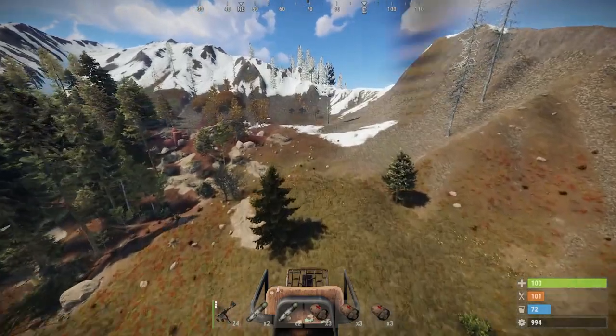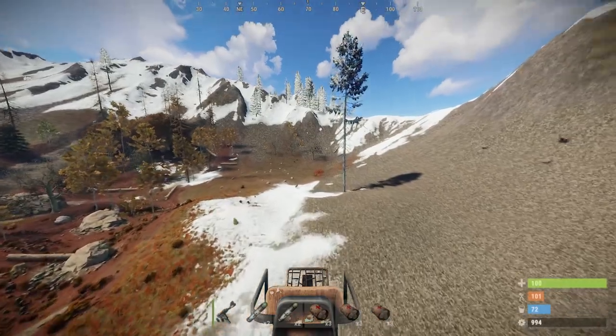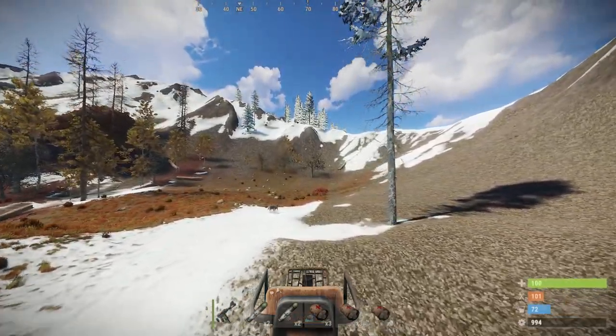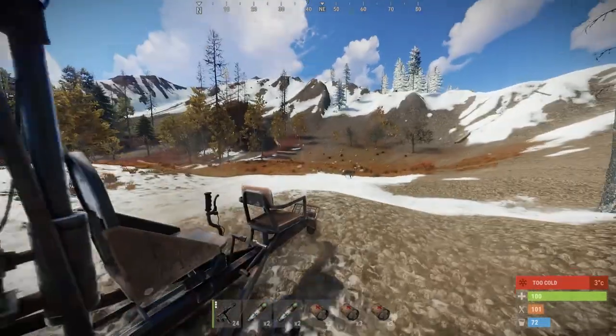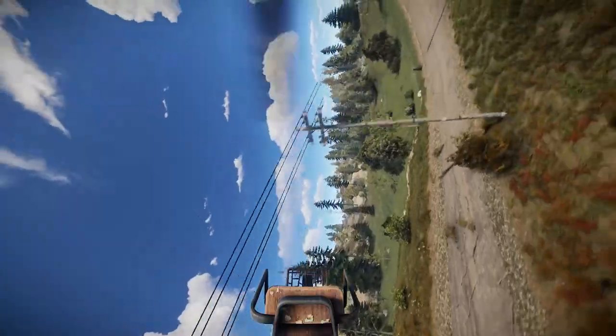The final essential thing for flying is landing, which is quite simple as well. All you need to do is approach the ground and slow down, and when you're at a low enough altitude, just jump and the Minicopter will land. Keep in mind though that if you jump from too high, you risk dying from fall damage or damaging your Minicopter.